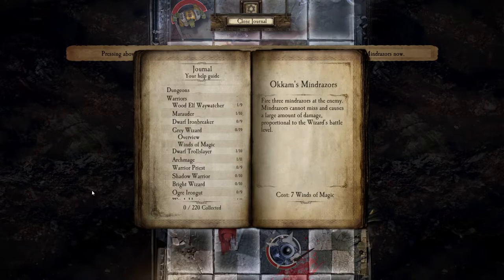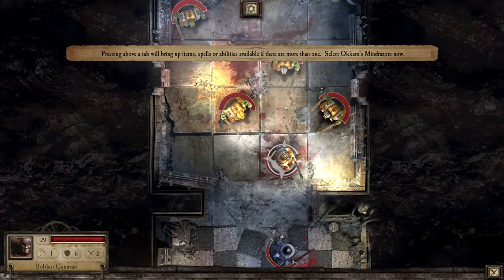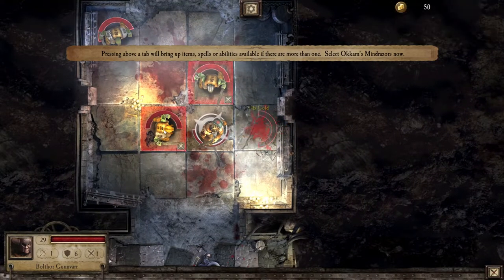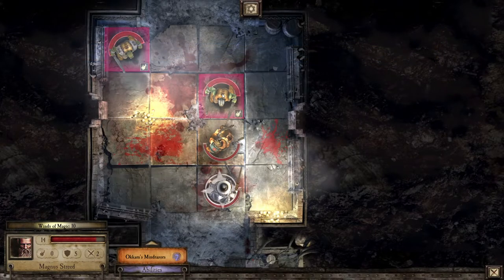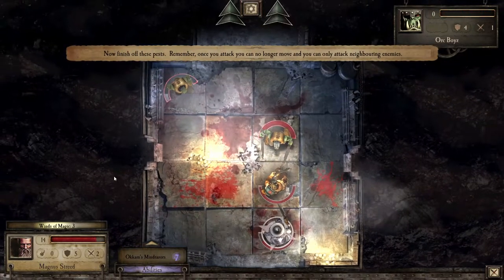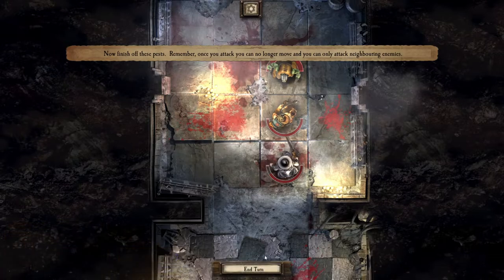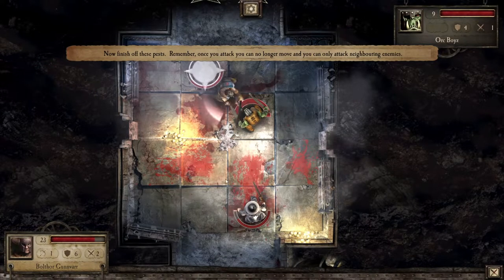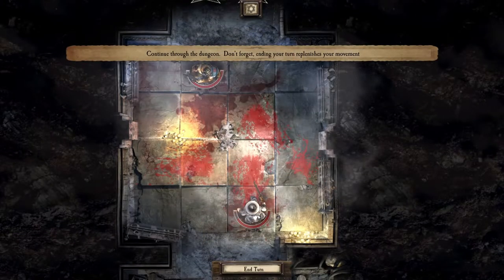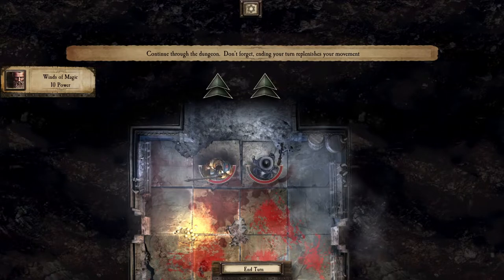He also has Occam's Mind Razors: fire three Mind Razors at the enemy — Mind Razors cannot miss and cause a large amount of damage proportional to the wizard's battle level. Each turn there's a chance for him to get Winds of Magic back; currently he has three, some turns you might get zero — it's all based on luck. You saw up here he got 10 back at the beginning of this turn. Now I'm not an expert in this game; it's been a few years since I've played, and I played on mobile and only used one party.